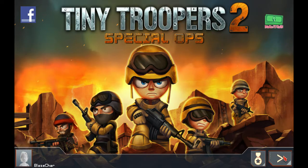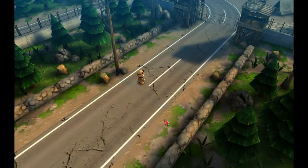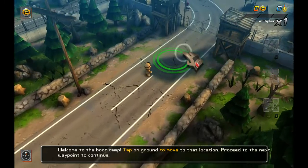A vertical swipe will make your troopers take cover from explosions. Tap on the ground to move to that location, or click on it.